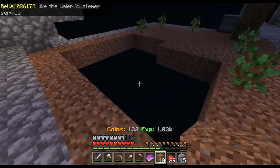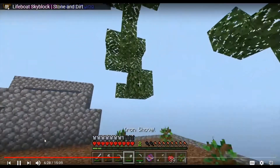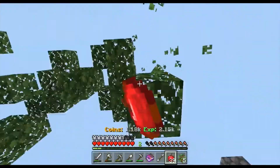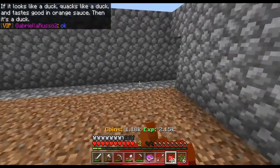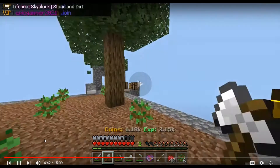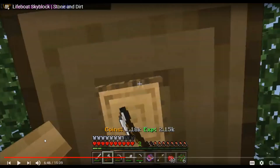You don't have many coins - no, you don't. We're about halfway through the video now. If it looks like a duck, quacks like a duck, and tastes good in orange sauce, then it's a duck - says the poor duck. Our coins and experience have actually gone up. VIP Epic Gamer replied - all right, that's good.